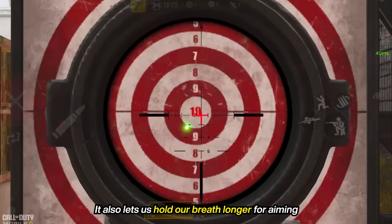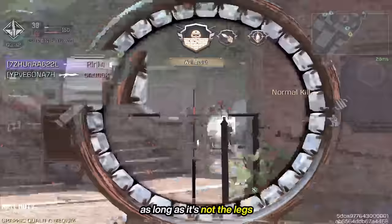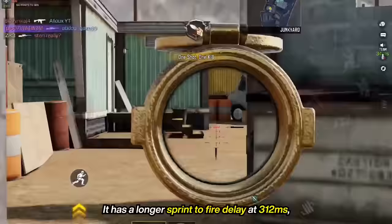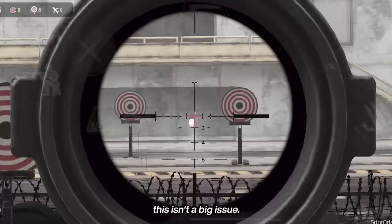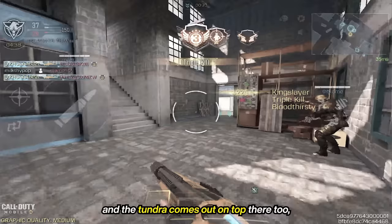The Tundra also lets us hold our breath longer for aiming — 6 seconds versus only 1.8 seconds for the DLQ. The DLQ can wallbang through walls at any range no matter where you shoot someone, as long as it's not the legs. And the Tundra can do the exact same thing. It does have a longer sprint-to-fire delay at 312 milliseconds compared to 220 milliseconds for the DLQ, but in S&D where we're often still or walking, this isn't a big issue. The Tundra has a six-round magazine, slightly less than the DLQ's eight rounds. We've also compared the Tundra to the Locus, and the Tundra comes out on top there too, especially with its suppressor, which is rare for Locus S&D builds.